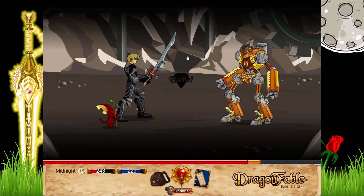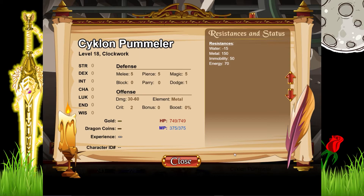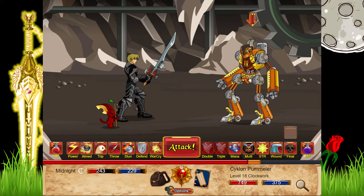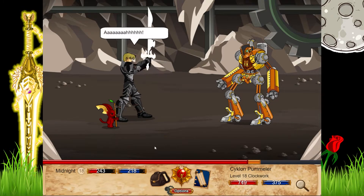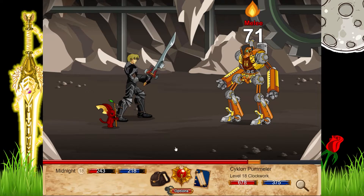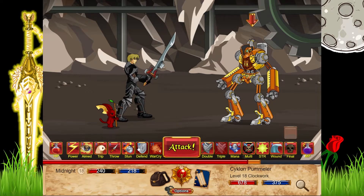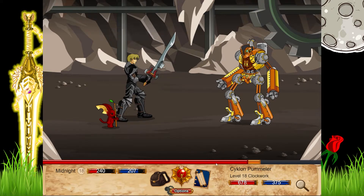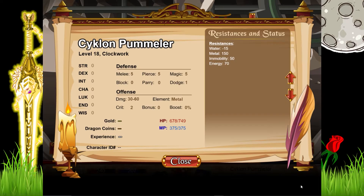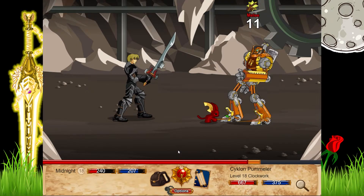Up here we have another big guy — same type as the ones we just killed. He's got a shit ton of HP, more than double the HP of the ones we just killed, so he's going to take a couple of minutes to kill. He's actually quite powerful — he does about three times as much damage as the other guys.